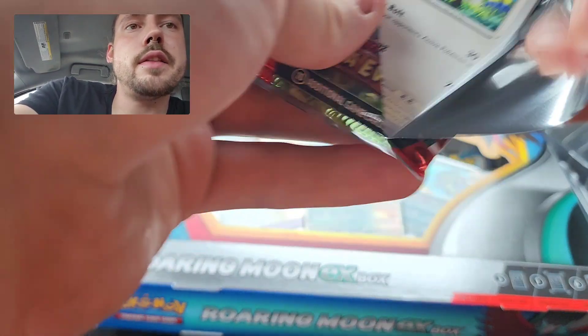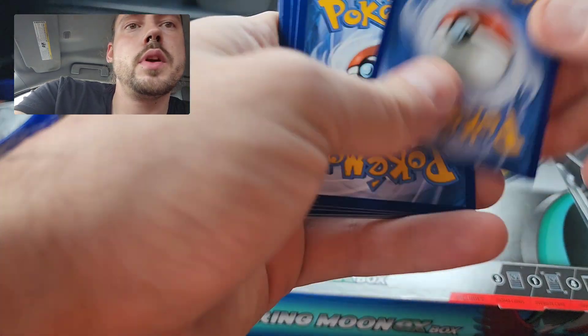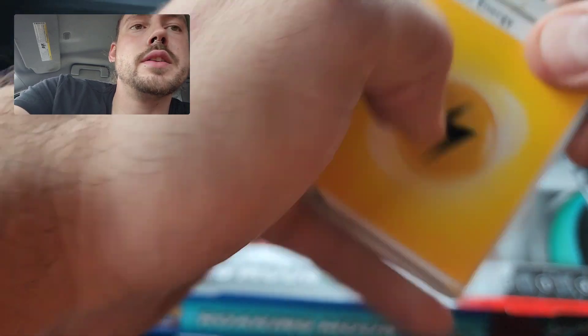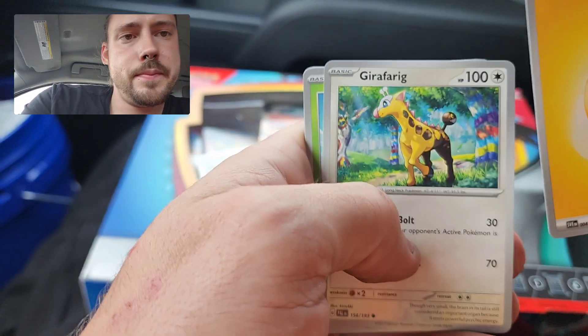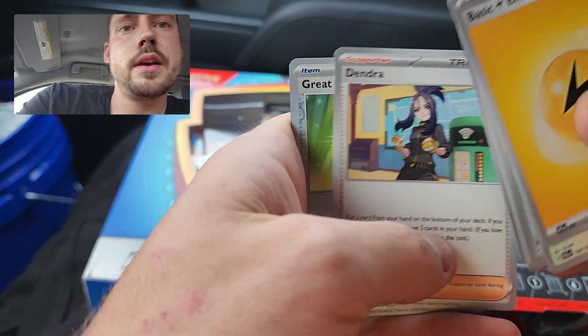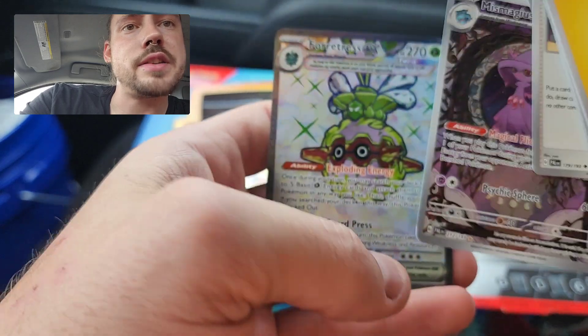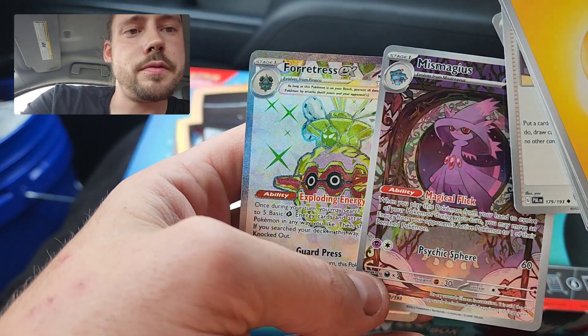This will probably be going up the day that this product is released, and then the Iron Valiant boxes will go up the following day. Here's the Paldea Evolved pack — Great Ball and a Mismagius Illustration Rare.